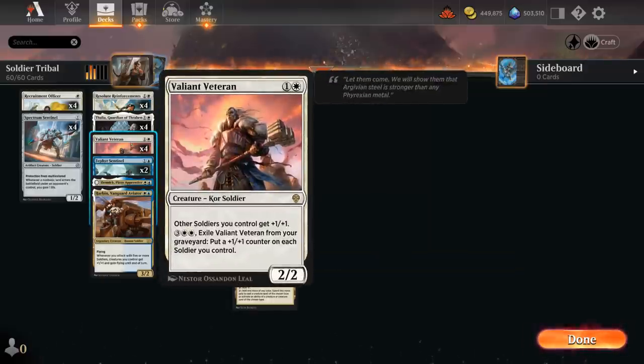We still get to play with a full set of Valiant Veteran from Dominaria United. It didn't see a ton of play in Standard before the Brothers' War, but it makes for a perfect lord effect in this deck, giving other soldiers +1/+1. We can even exile it from our graveyard for five mana to put a +1/+1 counter on each soldier we control.